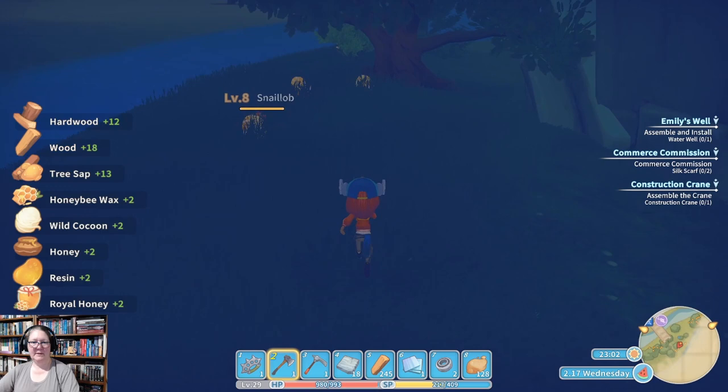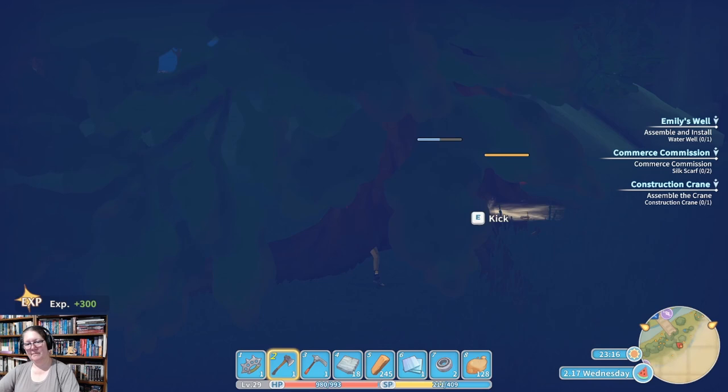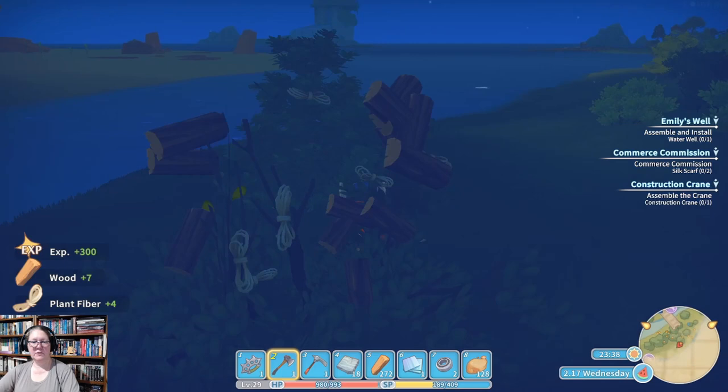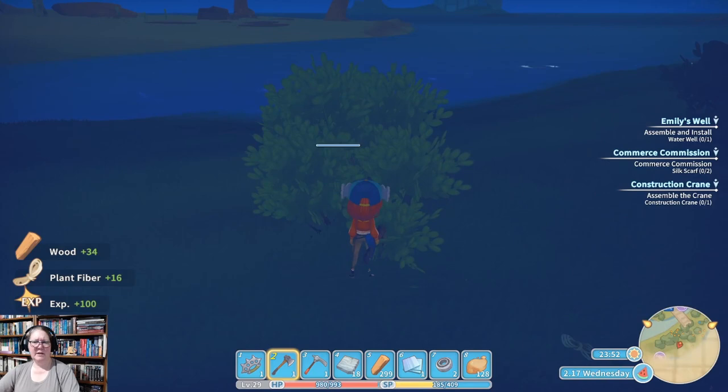Snail lobs are a really good place to get your shrimp for cooking. We may have to come and hunt one if I don't have enough. I'll check my ingredients box and see if we can work out the shrimp and cheese recipe — I don't think I've ever had that recipe and I haven't worked it out yet, so it's time to experiment.